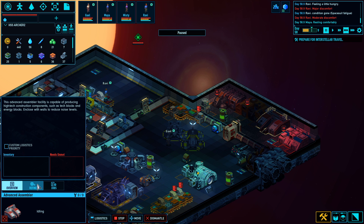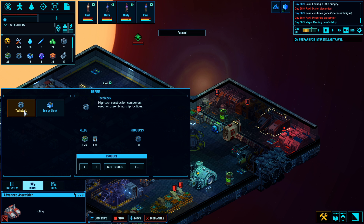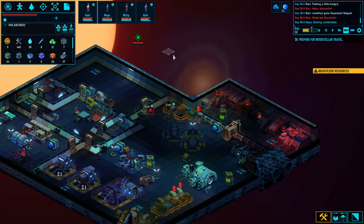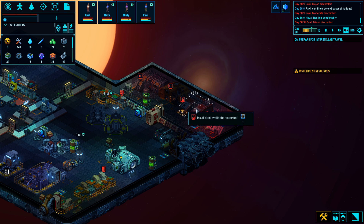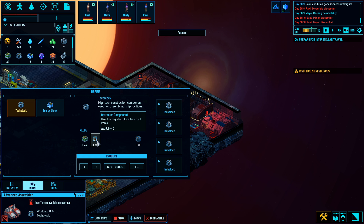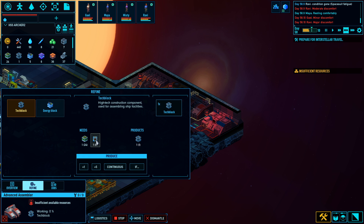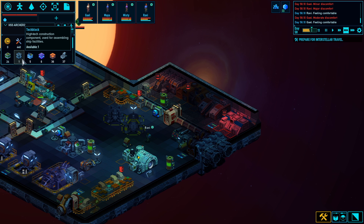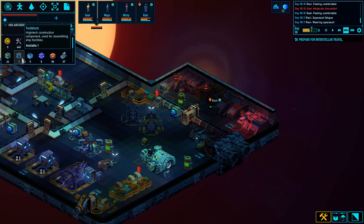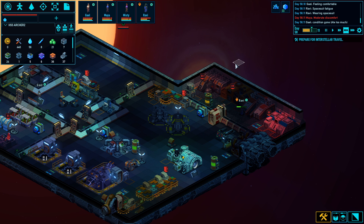We got this thing built. Bring me four tech blocks — optronic components. I have one, okay. Let's give me some energy blocks too. I'm a little annoyed. We're going to be able to get one more tech block and that's it.